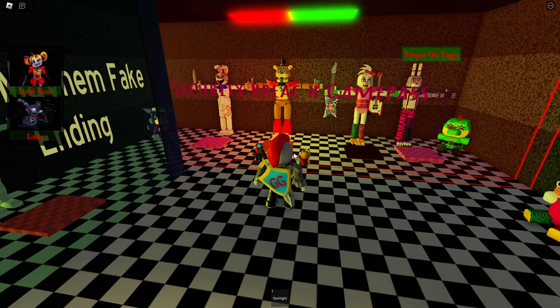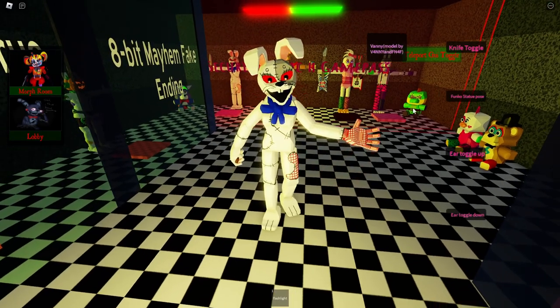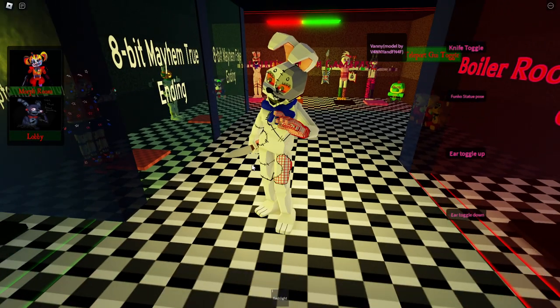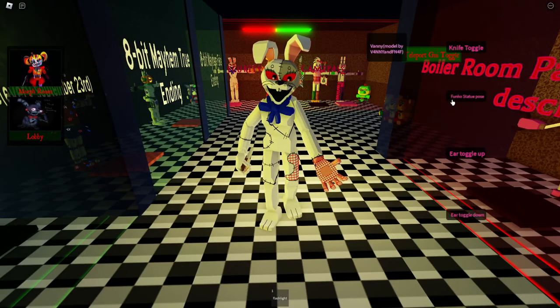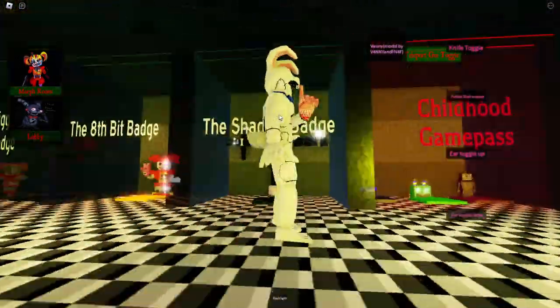This is the security breach game pass where you can get Vanny, Freddy, Chica, and Bonnie. Since we already checked out those three in their shattered forms, I'm only going to check out Vanny here. We have a knife toggle to turn on the knife in her hand. Depending on the idle pose, the knife position changes. We have a Funko statue pose, ear toggle up and down. You can stay in that ear-down pose forever — someone send help.